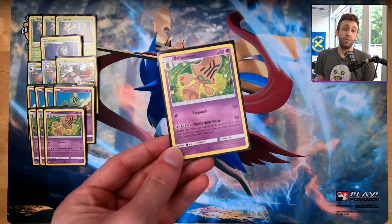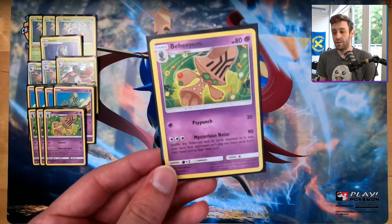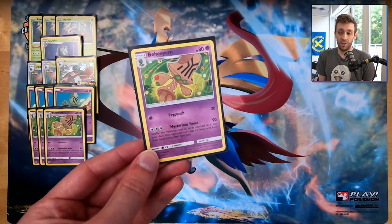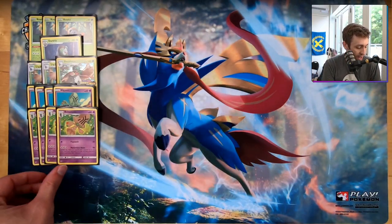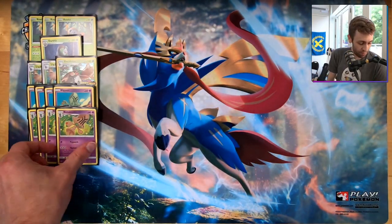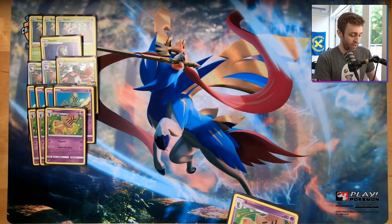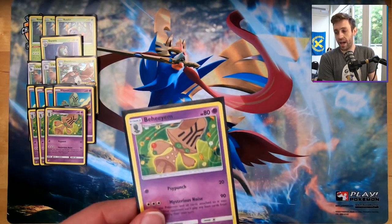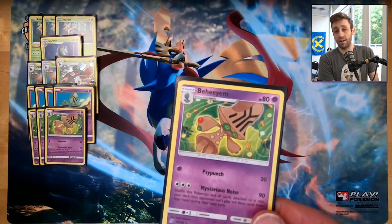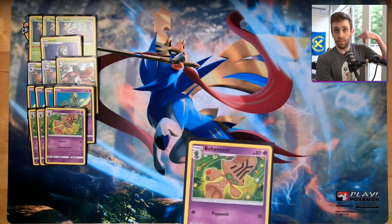Behemoth's Mysterious Noise does 90 damage, then your opponent is item locked on their next turn, and you shuffle this Pokémon and all cards attached to it back into your deck. So if you haven't played against a Behemoth deck before, the concept is: you set up your bench, get your Decidueye set up, and always have a Behemoth plus hopefully one Alolan Meowth on your bench so you can stream them every single turn.